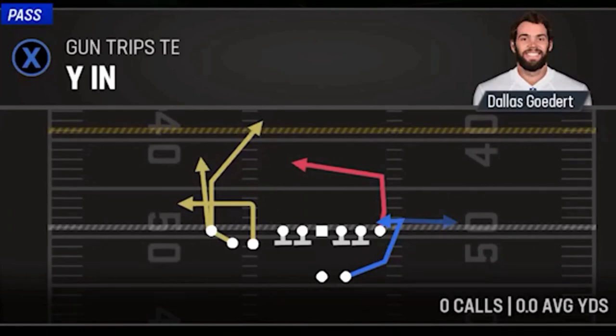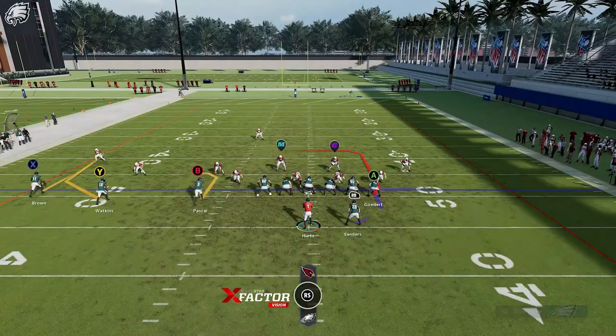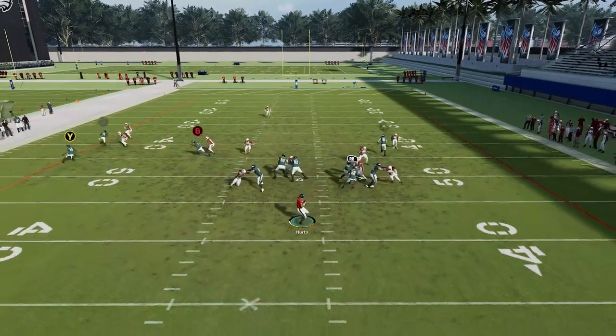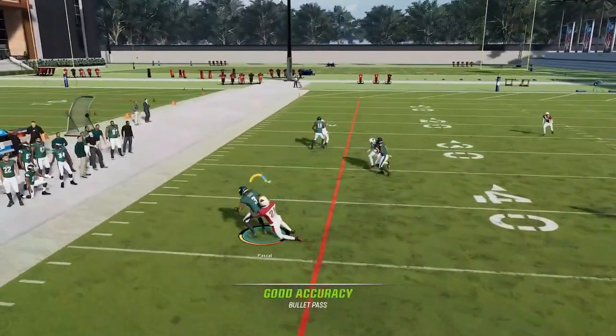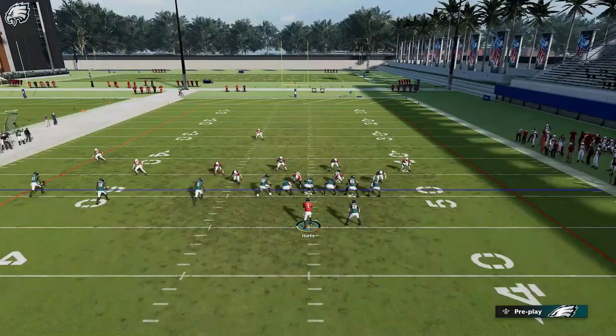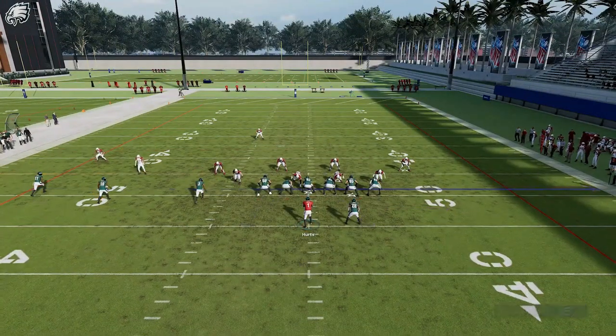Next up, we have the Y In — a Cover 1 man play. Run from a hash mark to the open side of the field. Put the X route on a curl, and pretty much every other route will beat man coverage. Your B route here will be a big play, and I'm also trying to create a pick concept with that curl route. Even the curl route would probably work, but the B route is really the featured read here.